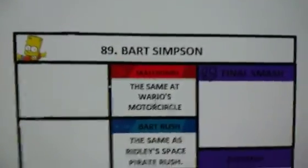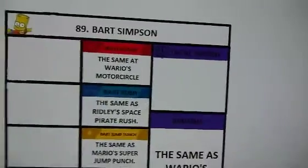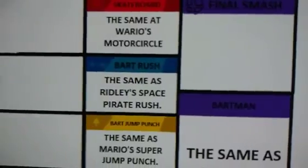Number 89: Bart Simpson. His neutral special is the skateboard. This attack is the same as Wario's motorcycle attack. And Bart Simpson's side special is the Bart Rush. This attack is the same as Ridley's Space Pirate Rush.